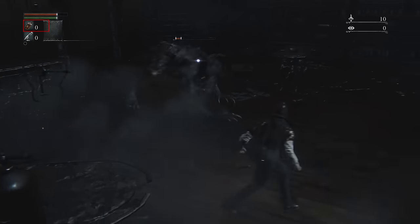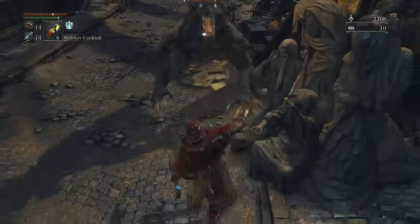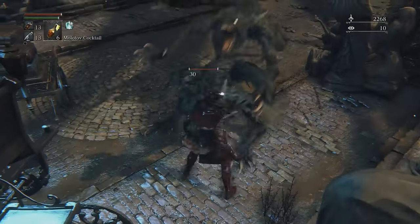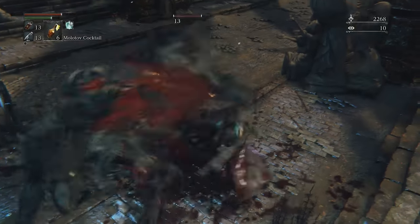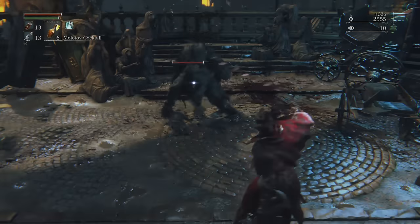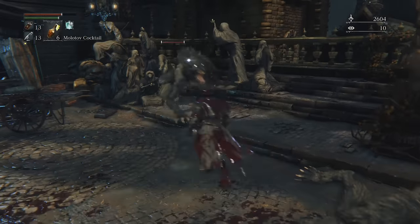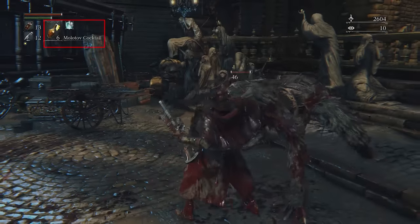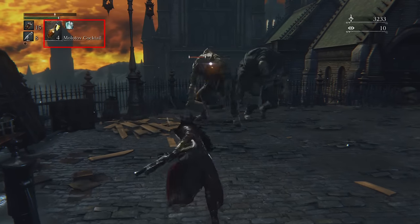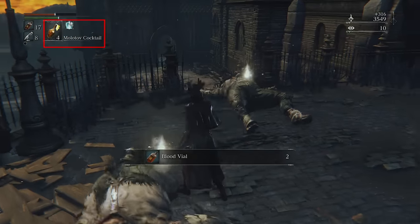Below the stamina bar are your blood vials and your quicksilver bullets — these are the two most important parts of your inventory. Blood vials are your manual healing, and are consumed with Triangle. Bullets are used while your gun is in your left hand by pressing L2. Guns in this game aren't primarily used for damage; they're used to stun enemies. And if you shoot an enemy right before it hits you, you can stagger it and go in for the critical attack by tapping R1. To their right is the item you currently have selected for quick access — you'll want to put your most often used consumables here, like Molotov cocktails, throwing knives, or pebbles.